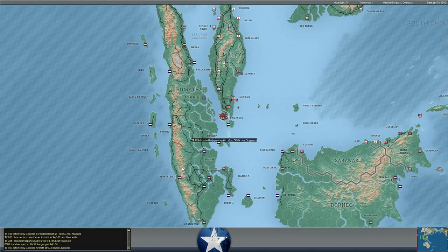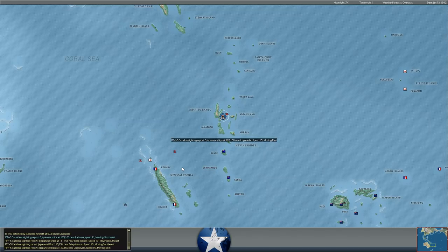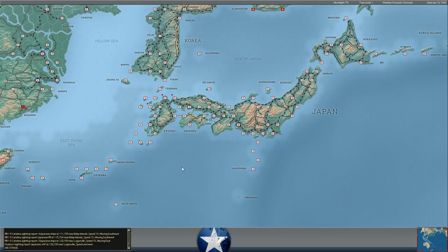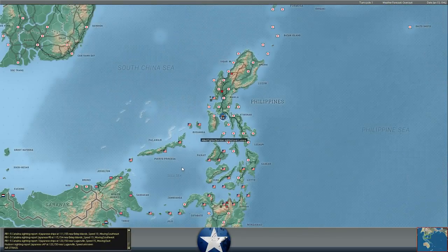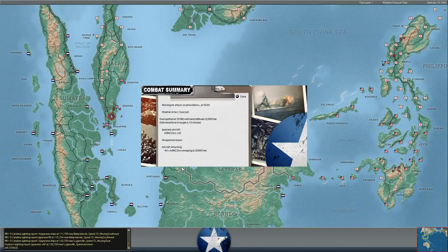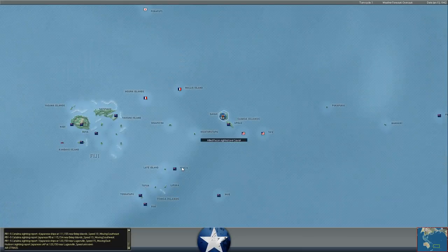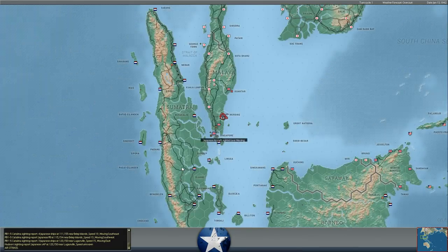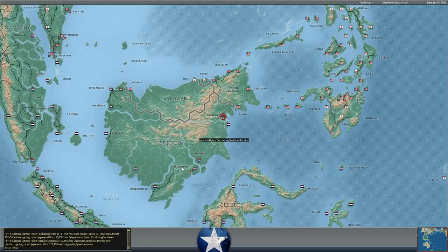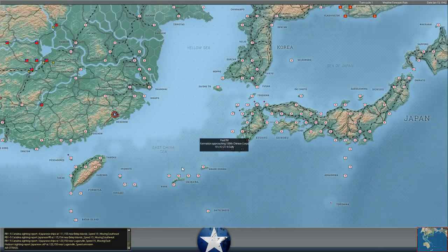Meanwhile, we're moving some cruisers along the eastern coast of Australia, and we detected the Japanese aircraft carriers moving west from south of New Caledonia toward the Australian coast. So these are all things we have to keep an eye on. This has been a pretty quiet turn so far — no real submarine activity, just the missed attack on the troop transport. The Japanese are doing some air actions, sweeping over Johor Bahru with 62 Zeros, but overall not a ton going on this turn.